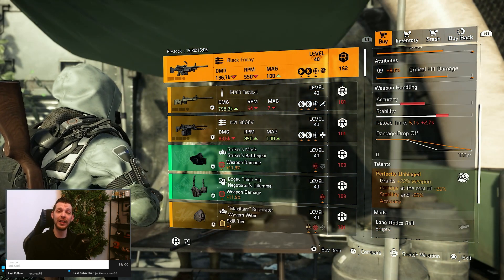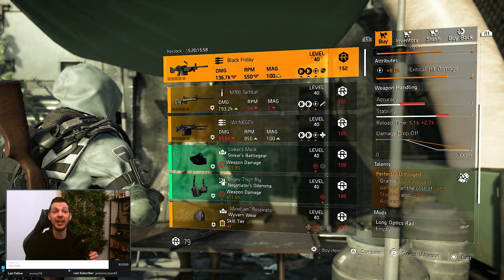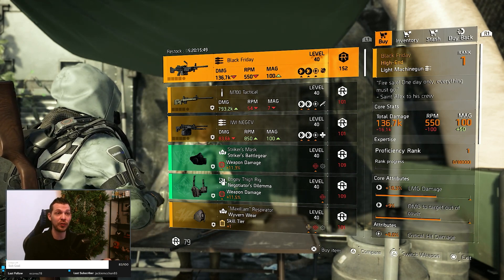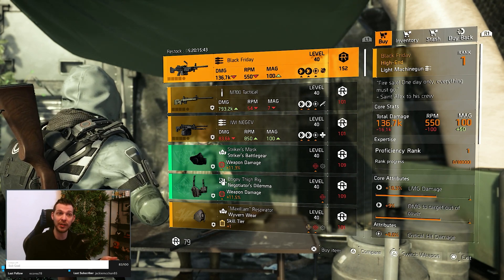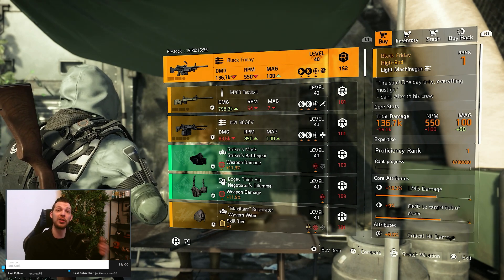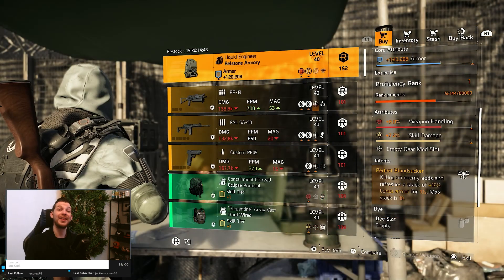In the Dark Zone East, you can pick up the Black Friday - the named LMG coming with Perfectly Unhinged. From my proficiency rank you can see this is a DZ exclusive. If you have the DZ points, definitely buy a few for your proficiency rank because you can only find this in the DZ. It's for sale in DZ East right now, so if you have the points, definitely pick some up.